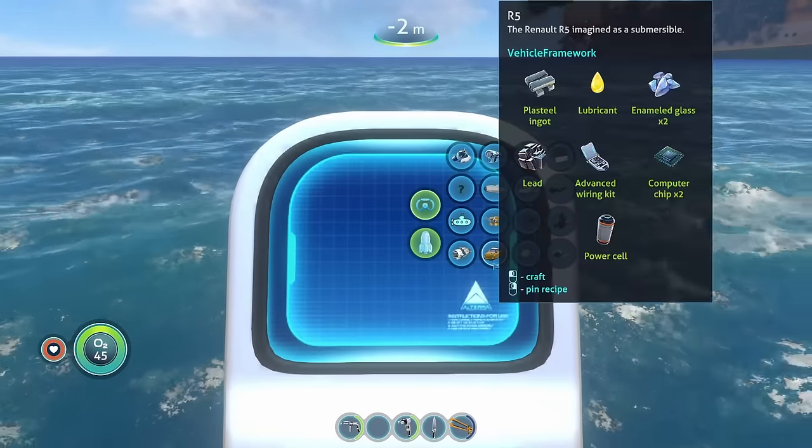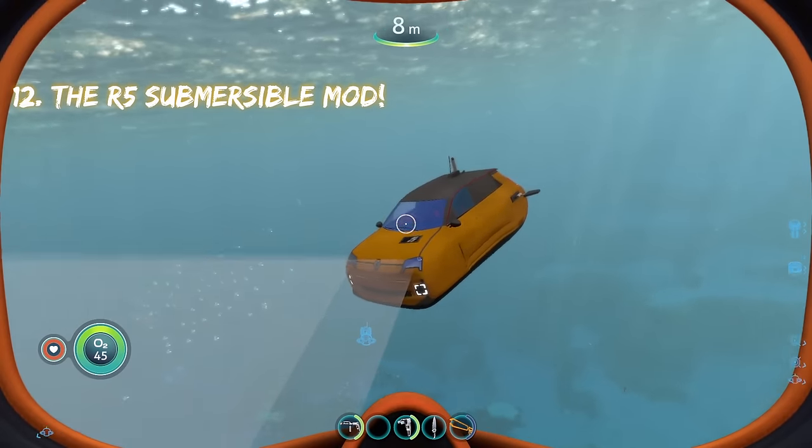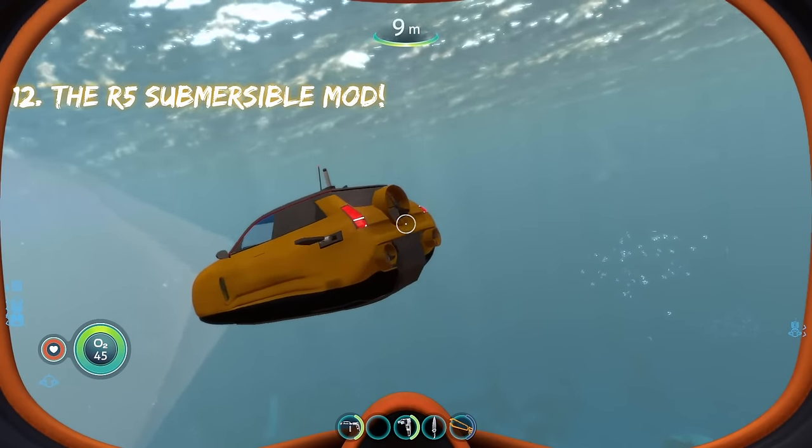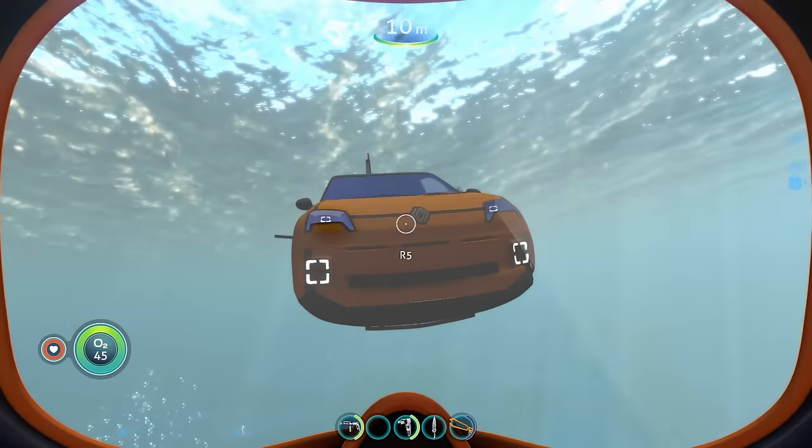Coming in at number 12 on this list, we are going to have the R5 Submersible Vehicle Mod. The R5 Submersible Mod is based off of a real car, the Renault 5, but it just takes that vehicle and turns it into a submersible for use in Subnautica.